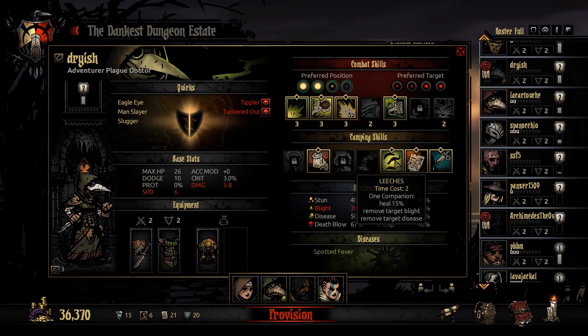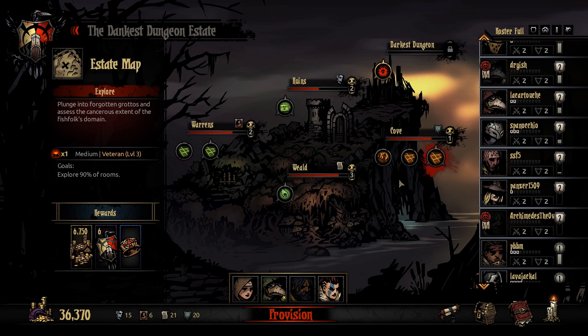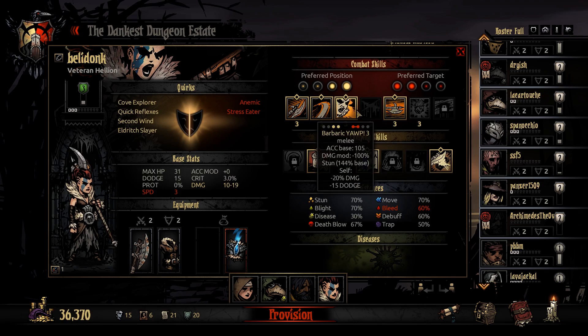Specifically on the Plague Doctor, we picked up Cure and Leeches — just really good camping skills. And on the Houndmaster, we picked up Guard Dog. And on the Hellion, we picked up Yawp.